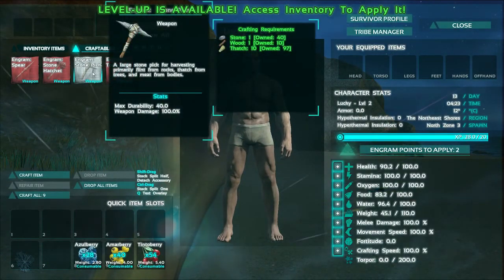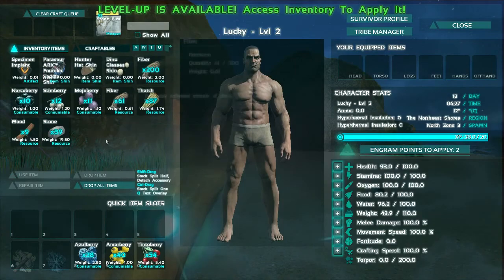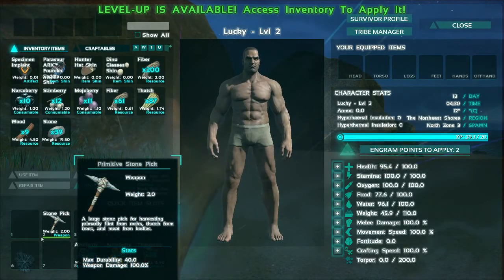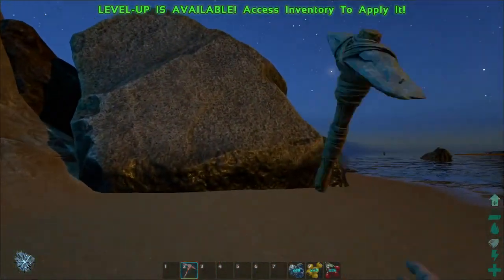Now I've got a bit of wood, thatch, fibre, and stones, so hopefully I can start crafting. Here comes a stone pick - one stone, one wood, ten thatch. You create this, wait for it to build, then drag it to an associated quick item slot - number two. Pressing number two on the keyboard brings it up. You can press the number twice to put it away, or press Q on the keyboard to holster whatever weapon you have out.